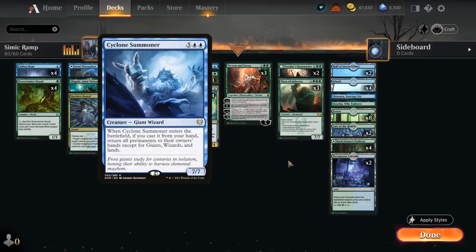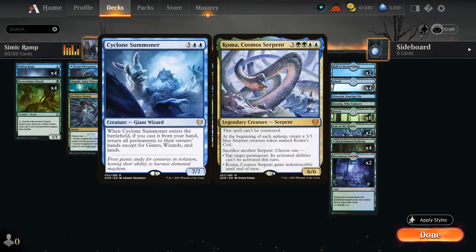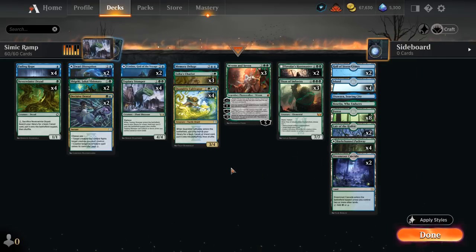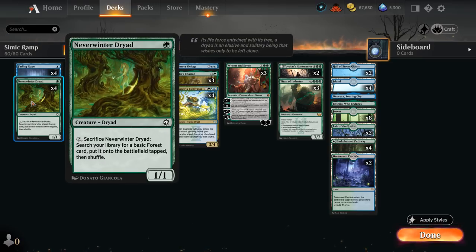Cyclone Summoner is not that great when opposing decks have a bunch of haste creatures they can easily replay. Even Koma is not as good right now with a lot of exile effects, and even the Meathook Massacre — the best sweeper in Standard — can deal with it even through Indestructible. So Titan is a nice replacement. Looking through the rest of the deck, we want to be ramping, starting at 1 mana with Neverwinter Dryad.